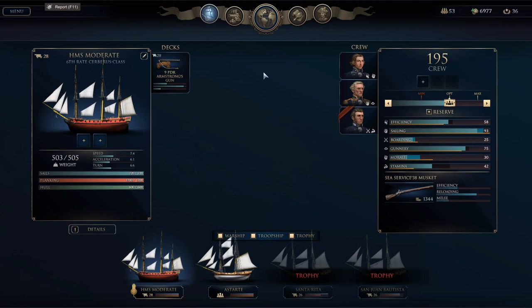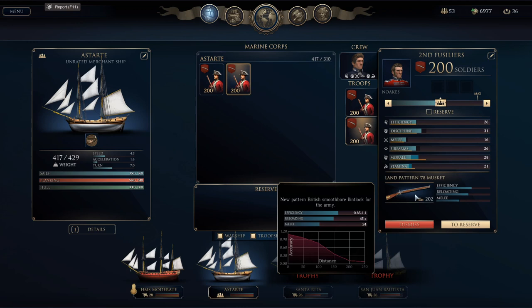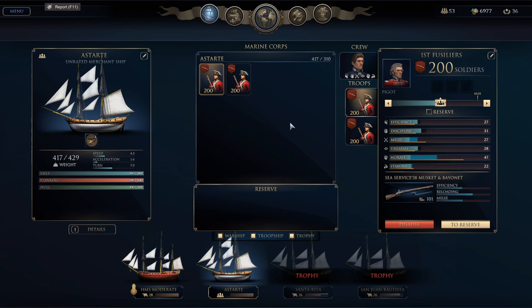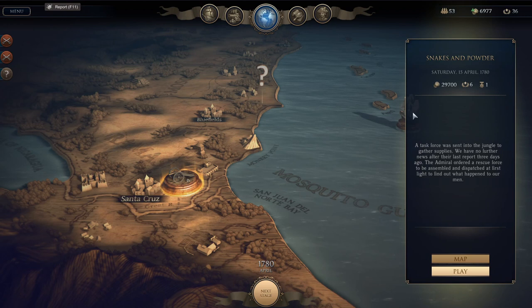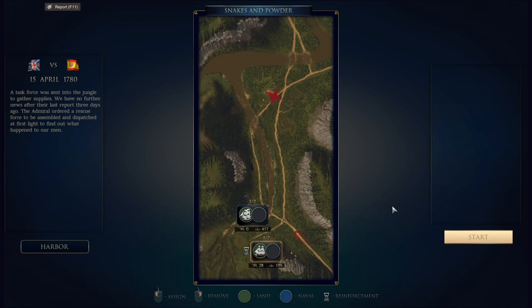Welcome back everybody, some more Ultimate Admiral Age of Sail. This is the third mission playing through the British campaign. If you didn't see the first two episodes you can click on a link in the description. It's going to be our first land mission today. We're somewhat limited on supplies and ships — I can only take one troop ship. The reward is immense though, almost 30,000, plus we might nab some of his supplies for additional revenue.